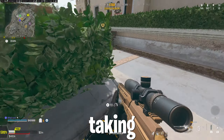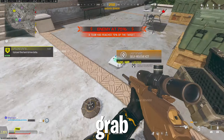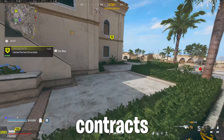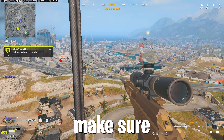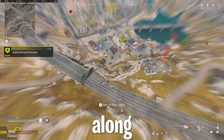Going back to the Intel contracts, make sure that you're taking them as these are often the second quickest contracts to complete. You'll want to grab a vehicle — the fastest being the electric SUV — or just prioritise contracts near a redeploy balloon. This will help you get from place to place quicker. Rinse and repeat these contracts until overtime, making sure you have the right weapon out and opening any boxes along the way.